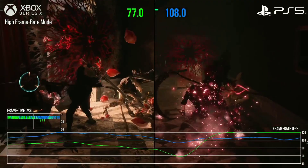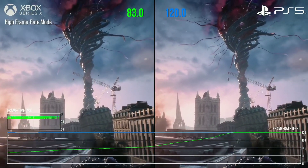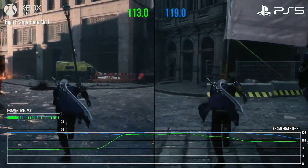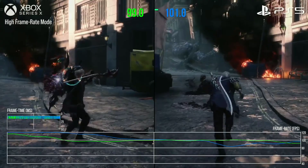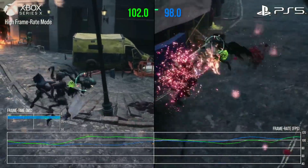It actually happens on AC Valhalla, which runs much better on PlayStation 5 in my opinion. There are a lot of screen tearing issues on the Xbox Series X. You will notice that the PlayStation 5 basically keeps a locked 60 and the Xbox Series X keeps jumping around in the 50 FPS region.